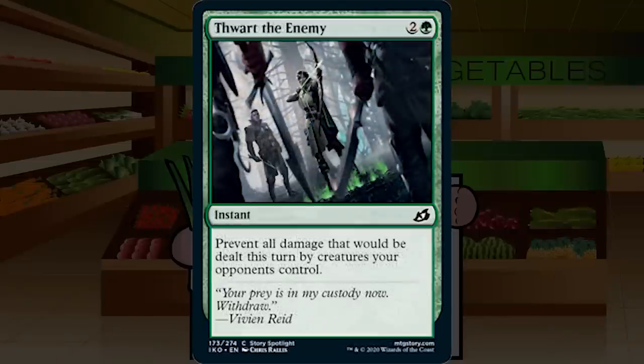Thwart the Enemy is 2G instant at common. Prevent all damage that would be dealt this turn by creatures your opponents control — it's a one-sided fog. One-sided fogs are better than fogs because you can attack in, your opponent makes trades, and then the trades don't happen — their blockers become chumpers. But you tapped out for your alpha strike and they weren't tapped out. At the end of the day it's still a fog, and fogs are some of the worst cards ever. D-.